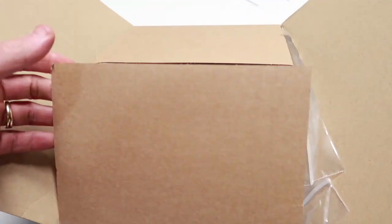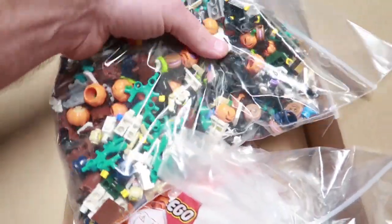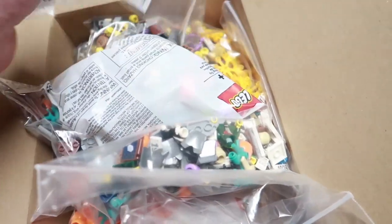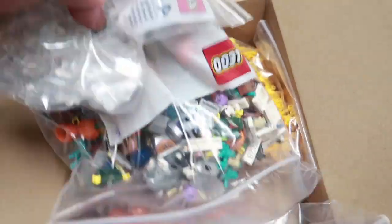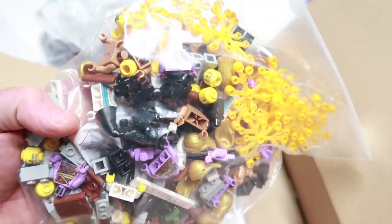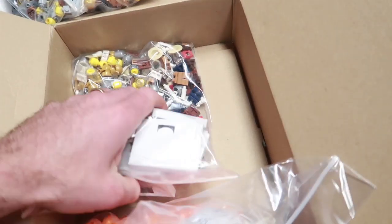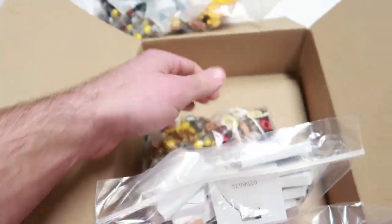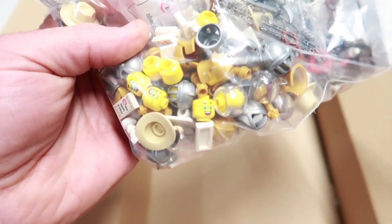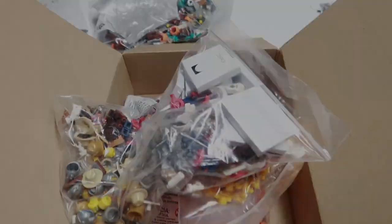One piece of mail came from DHL direct from Denmark. Got some American flags, clear tiles, gingerbreads - look at that head. Some cloth in there, which is a good sign. Star glasses, those are cool. And some pumpkins. We'll get these all sorted out and check them out later.